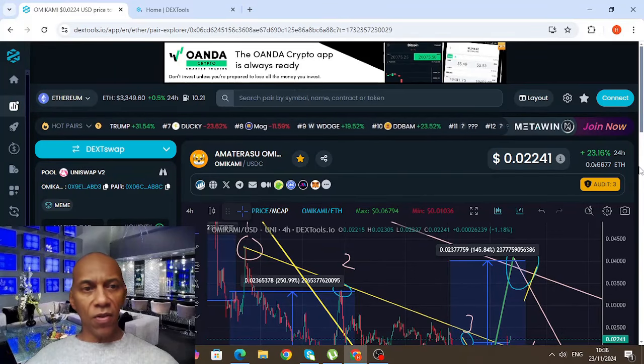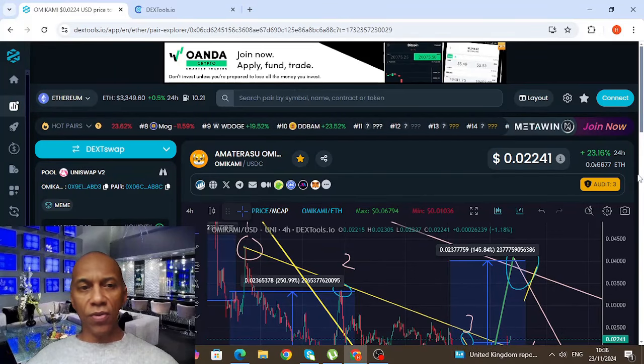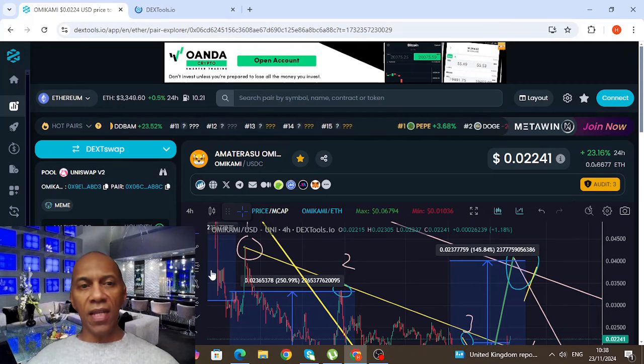Here goes on Omikami. We've got a 21.22 million market cap, 844.3k liquidity, and 8.96k holders.